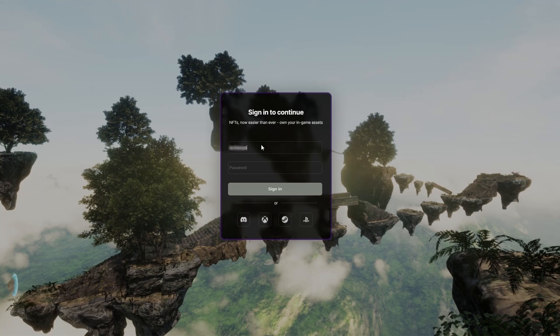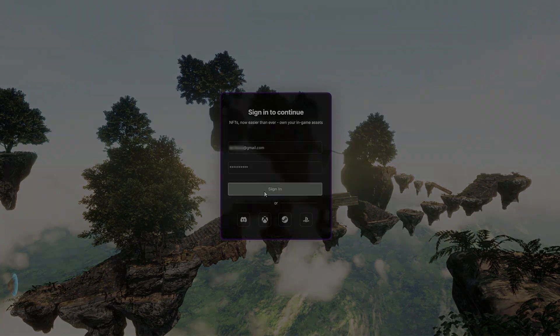This is a quick demo video to show you a really cool integration with our minting API as well as our wallet-as-a-service APIs. This is a demo game built with Unreal Engine 5.